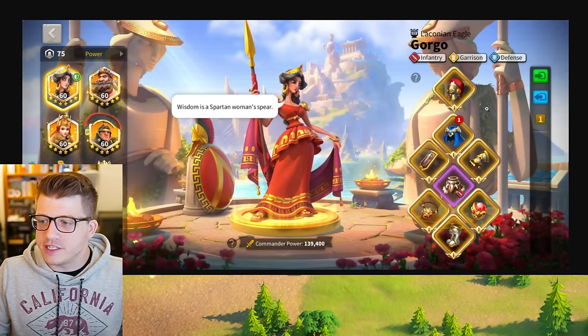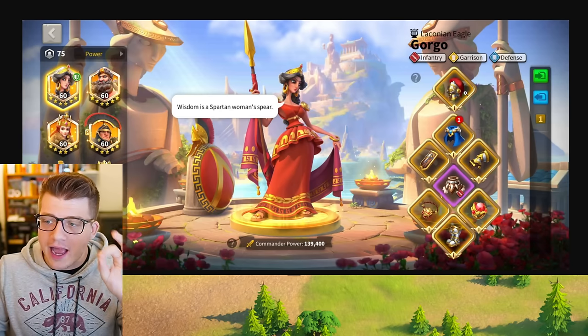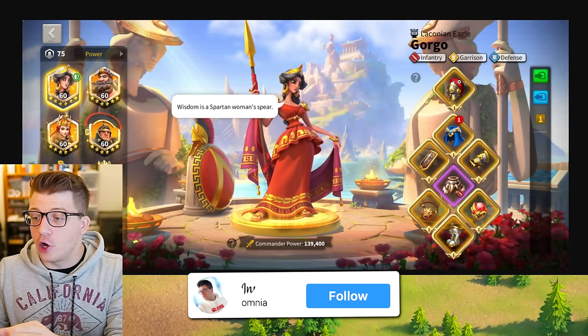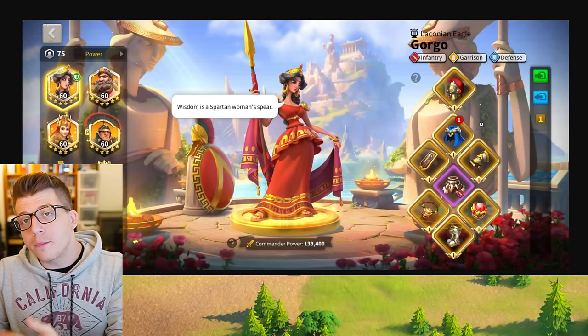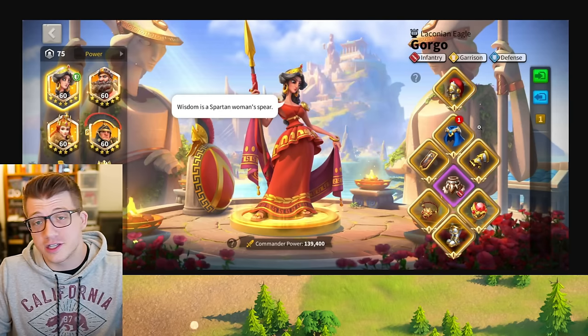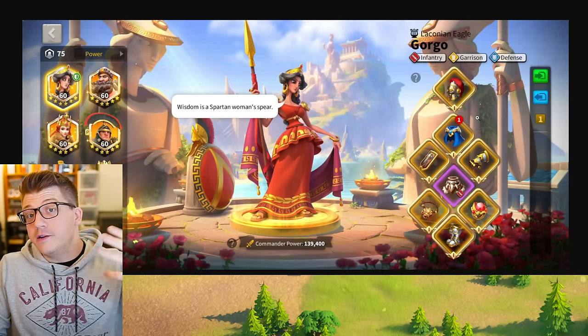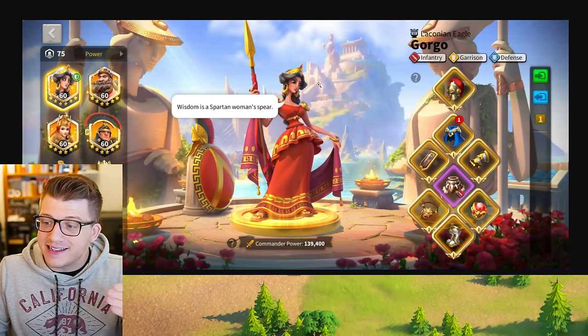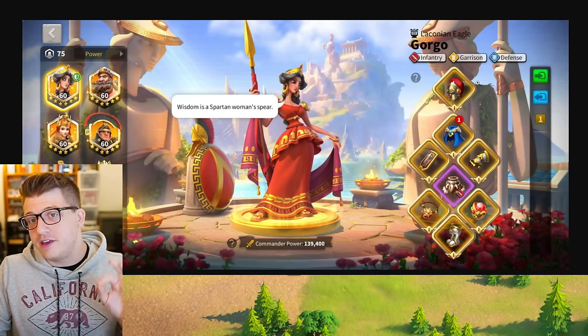Let's take a look at the equipment that he has on these commanders. He actually has some really solid gear. We have the infantry set piece for the helmet, the weapon, the gloves, and the boots, which means he has the four-piece set bonus on his Gorgo. This is super important because she moves super slow in the open field — obviously when she's paired with Liuche you do get the march speed from Liuche, but Gorgo herself has none, so that 10% bonus is going to be really nice.